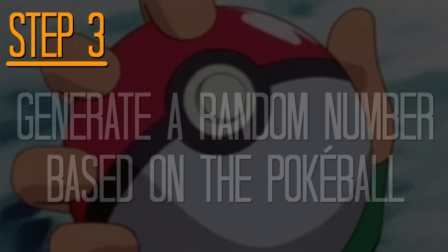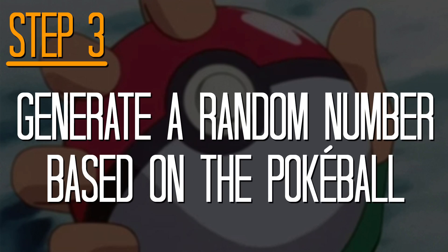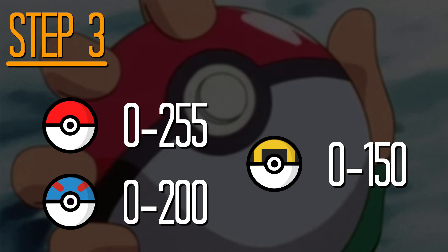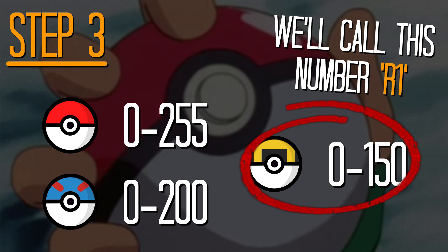Things are about to get a little bit more complicated now — you can blame Game Freak for all of this. Step 3: the game generates a random number based on the Pokéball being used. If you've just used a standard Pokéball, that's a number between 0 and 255. If it's a Great Ball, that's 0 to 200. And if it's an Ultra Ball, which we're using, it'll be between 0 and 150. The idea at this stage being smaller numbers are better. We'll call that number Random 1, or R1.